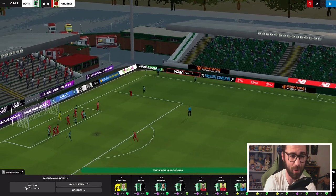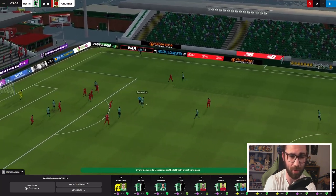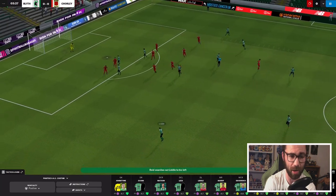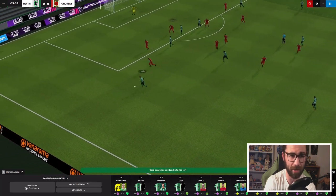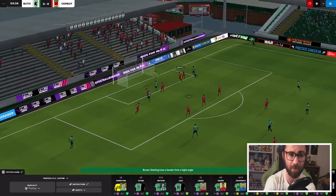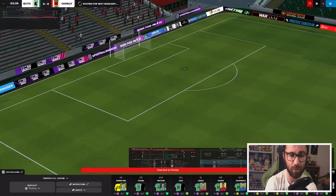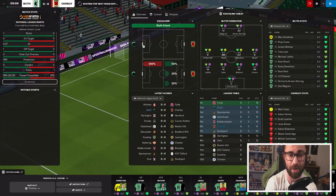We have a highlight — Evans with a throw-in, it comes back out to him. Evans over to Deverdix, Reid out wide to Liddle. Liddle in bags and bags of space — can he get a cross into the box? He can. Liddle into Brown Sterling — Brown Sterling heading the ball, but it's over the crossbar. Trying to replicate those three goals from the last game. While we wait for the next highlight, I'd be really interested — comment below what you'd like to see on the channel.